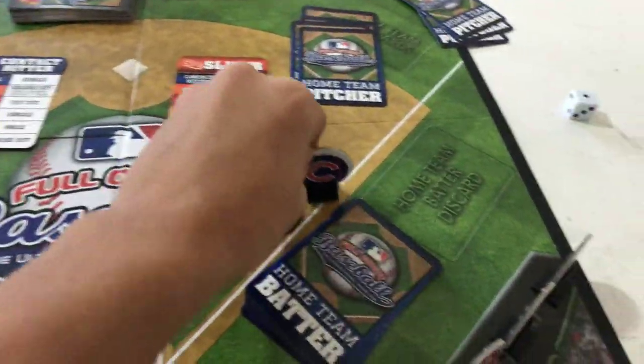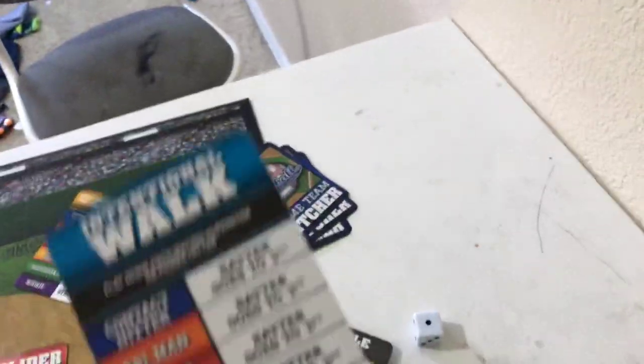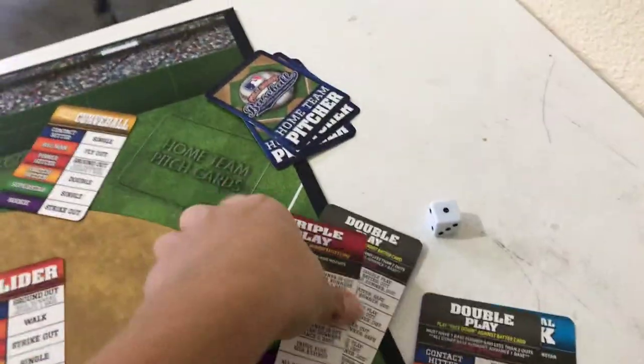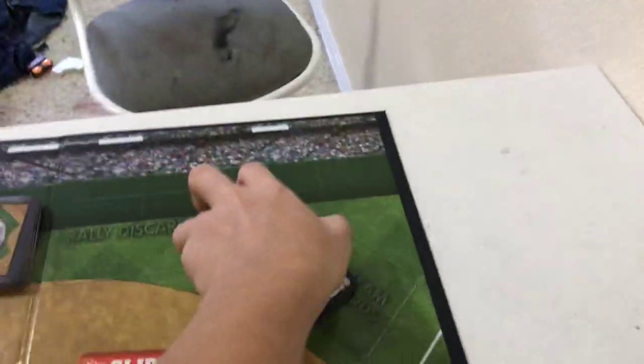The runner advances one, so you put another Cub token on that base. There's also a double play card, an intentional walk card, and a triple play card. When you play the intentional walk, double play, or triple play, you take them out of the game immediately whether they're successful or not — put them to the side. The intentional walk just walks the runner.